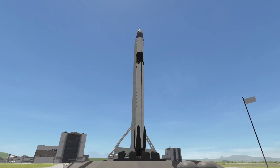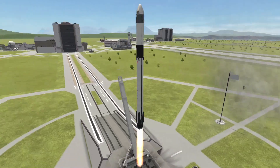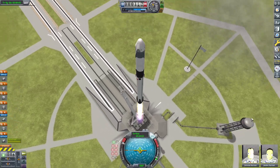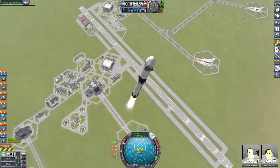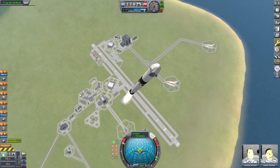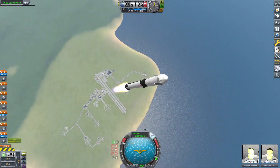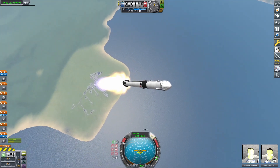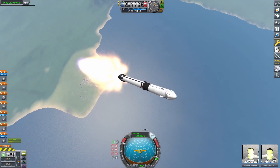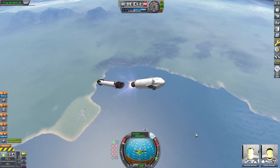Hello everyone, welcome back to another Crippled Space Program video. In today's video we're going to be looking at: what if Starship completely bombs and fails, and we need to go to Mars still? So I decided to make this hypothetical mission where we try to use all current, basically already flight-proven technology and cobble together a mission to send crew to Mars — or do it in KSP and back — all while using already fun stuff like a Falcon 9.